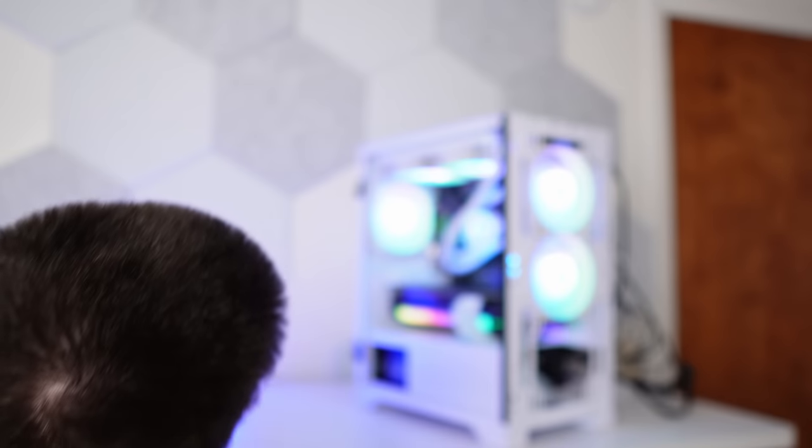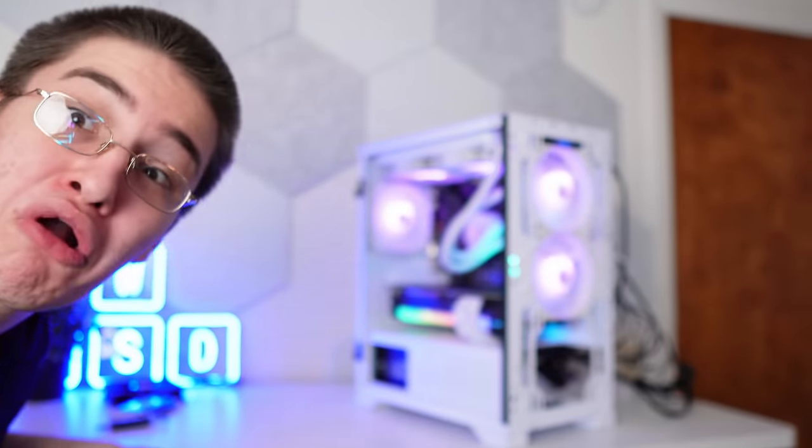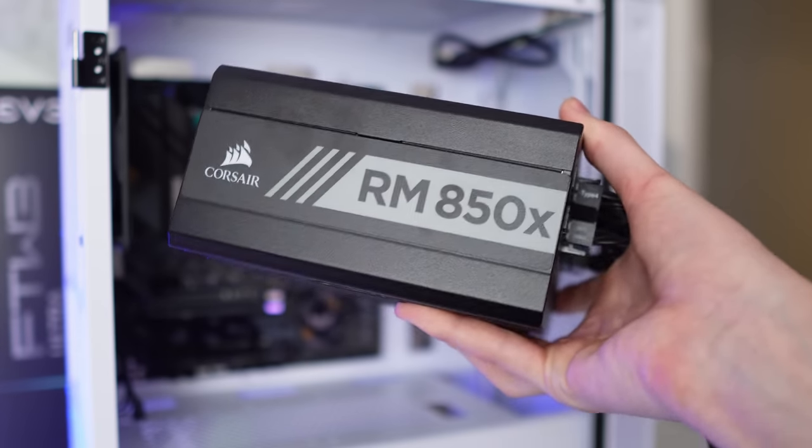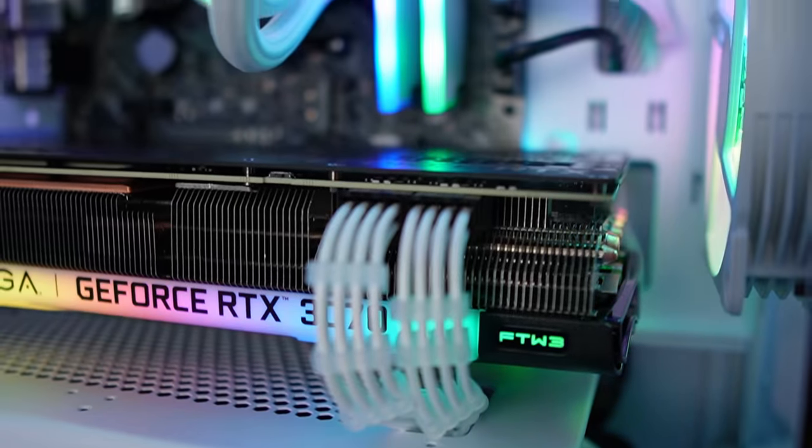Damn, this thing looks so good. The PC is done, and to tie the whole build together and keep the aesthetics going — a black and white combo with RGB — we want some white cable extensions. The power supply used was the Corsair RM850X, which is fully modular and 80 Plus Gold. My build cost was a whopping $1,553.75, and all the parts totaled up on eBay is around $1,900. I'm going to be listing at $2,300, and the lowest I'm going to go is $2,000 in cash — that would be almost a $500 profit. Let's test some games and get this thing listed.